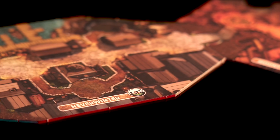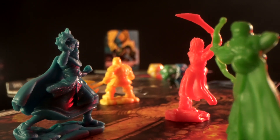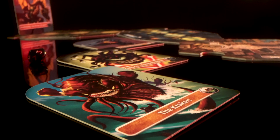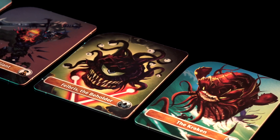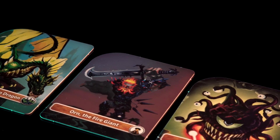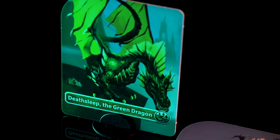Welcome to the city of Neverwinter. In Adventure Begins, your party of heroes will choose to battle and defeat one of four terrible boss monsters who are threatening the land. Your options are the Kraken, the Beholder Felbris, the Fire Giant Orn, or the Green Dragon Deathsleep. For this tutorial, we'll use Deathsleep as our chosen boss.